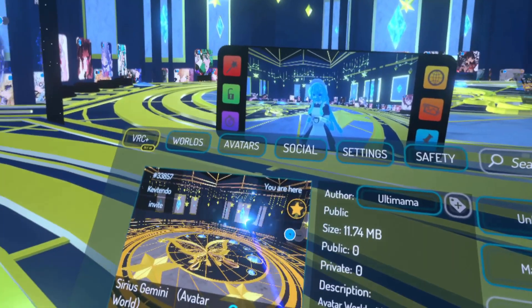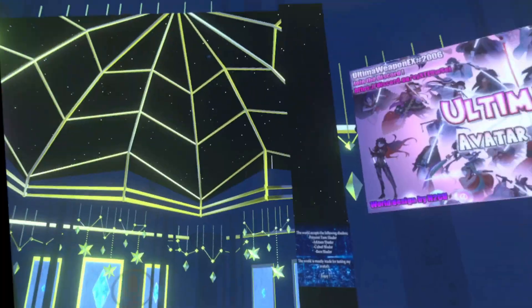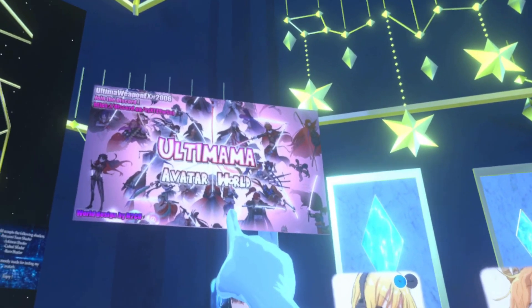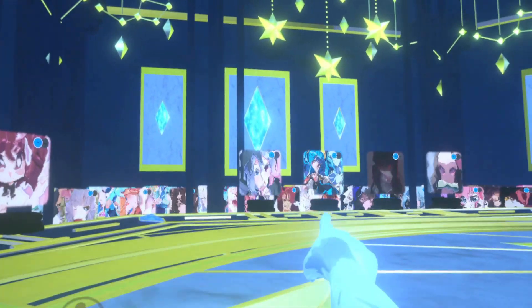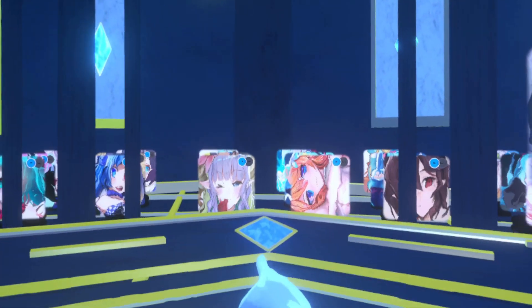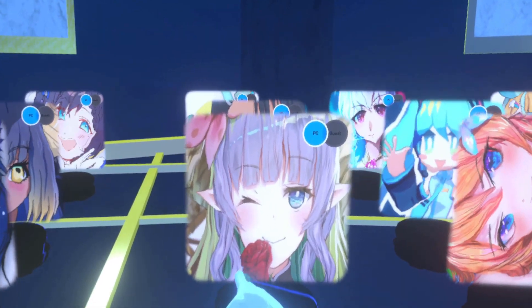The world we want to go to today is a PC world called the Sirius Gimni avatar world by Ultimama. Once you get into this world, turn over to the Ultimama banner — the avatar world banner. You'll have a first section, a second section, and you'll want to go in between those two sections.